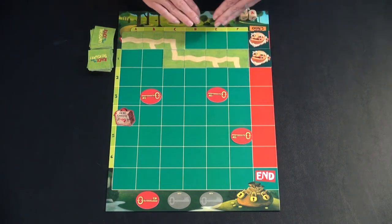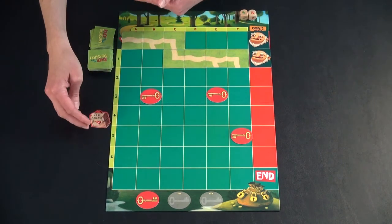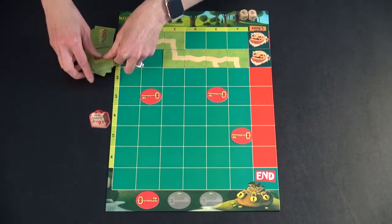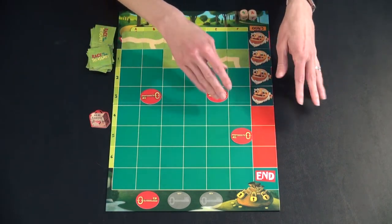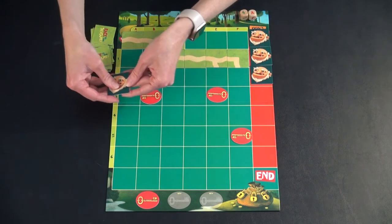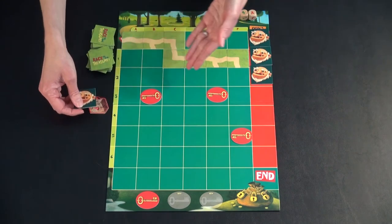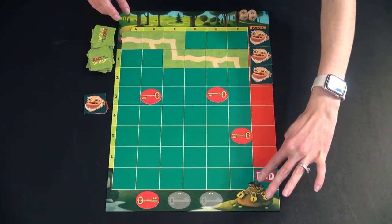If a player draws an ogre card, that ogre gets placed on the track. When you collect the ogre snack, you place it off to the side and then as a group you decide when to use it — it doesn't take a turn. If it's getting late in the game or you're worried about how many ogres are out, you can take an ogre that's already been placed and give it the snack, removing that ogre to the side. This doesn't go back into the deck and is a one-time use. Sometimes you won't even collect it, but if convenient, it can help lure at least one ogre away from the path to the treasure.